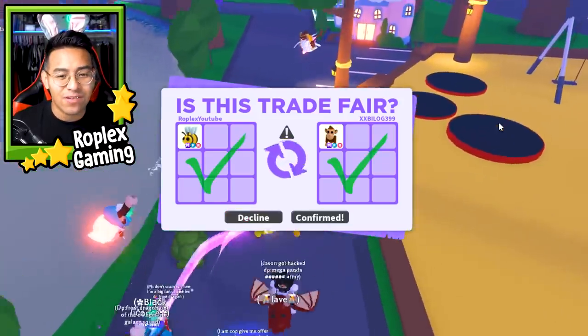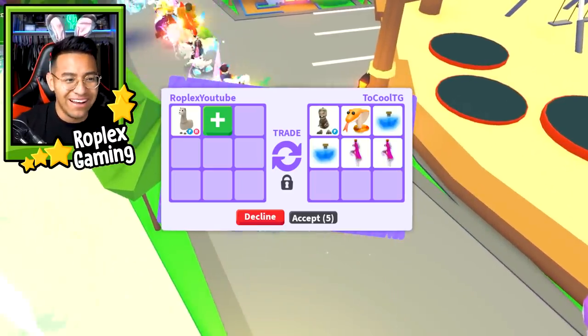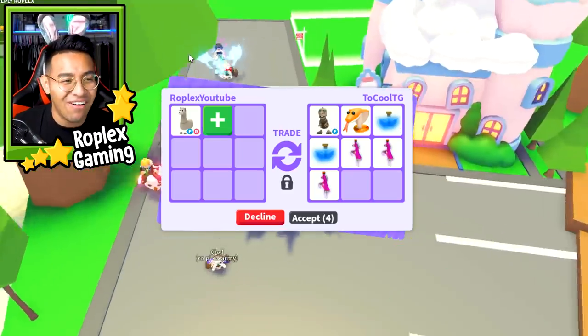Let's go ahead and confirm. There we go. That was a really good first trade. So we're still trading away the llama, and at this point I would just give it away. I'm just going to give it away. Somebody give me any offer, anything.